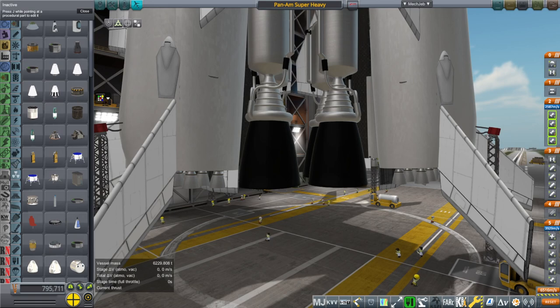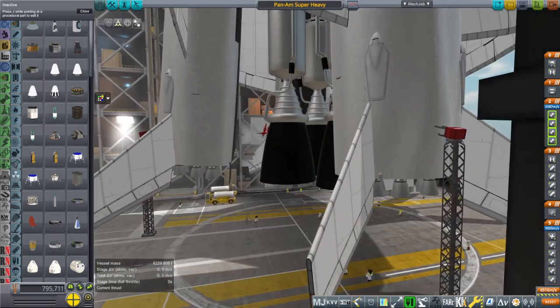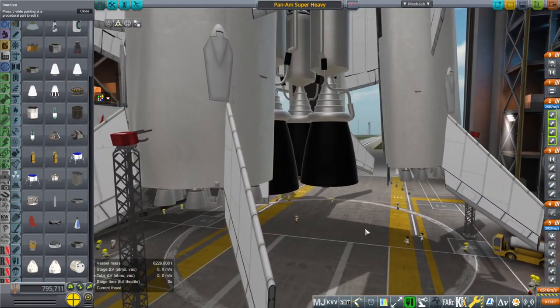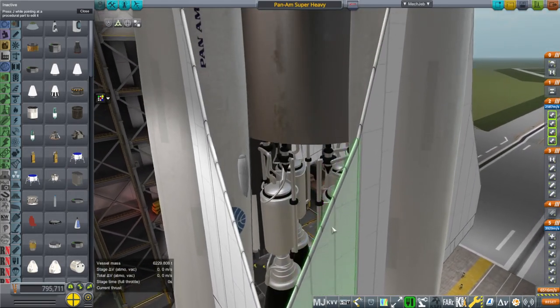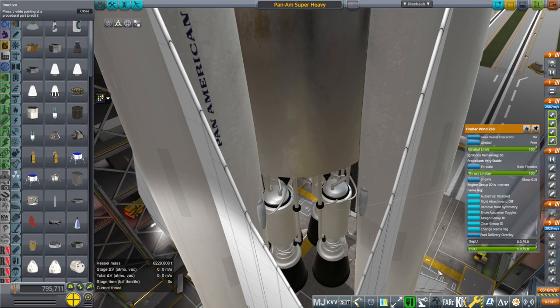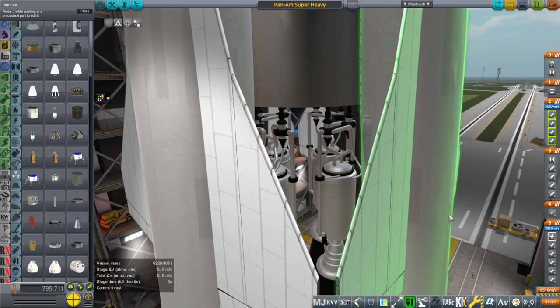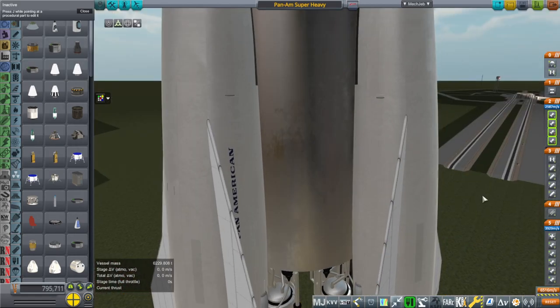Hello everyone and welcome back to Realism Overhaul Sandbox in Kerbal Space Program 1.8.1. In this video we are going to do a somewhat inadvisable thing with the Orion carrier planes. You can see four planes arrayed around a core that has four nuclear engines on it — Timberwind 250s. They are just super enormous nuclear engines and there are four of them, that's sufficient.